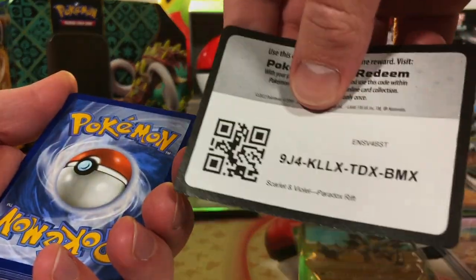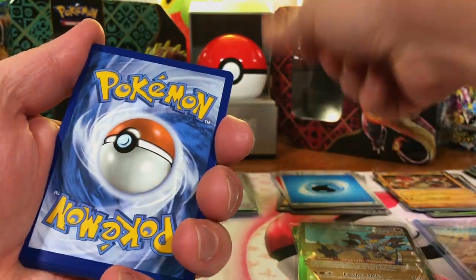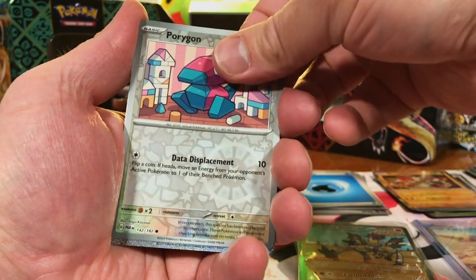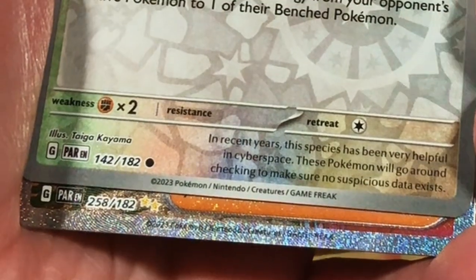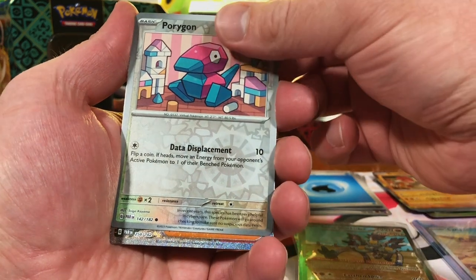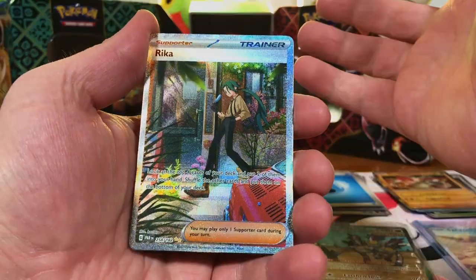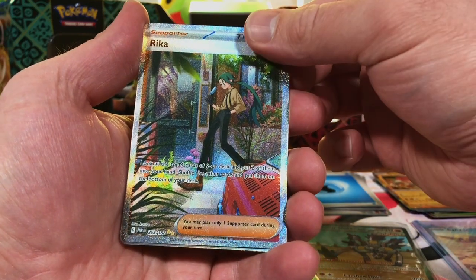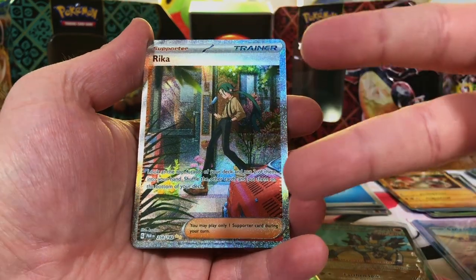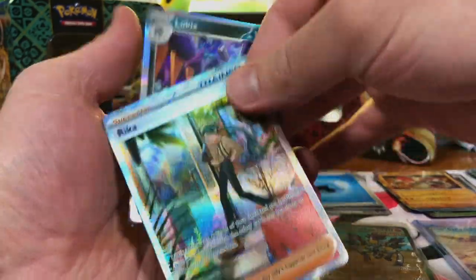Still got plenty of Paradox Rift packs to pull a Roaring Moon and/or Iron Valiant. Porygon — what the heck, we got another Special Illustration Rare! Is this the Parasol Lady? Oh, it's Rika. Okay, it's a good Special Illustration Rare, nice artwork. Two Special Illustration Rares in a row — my goodness, wow.